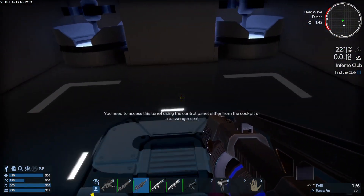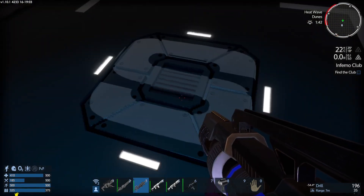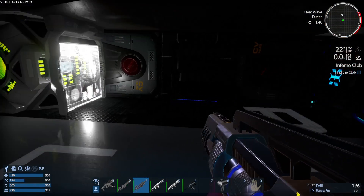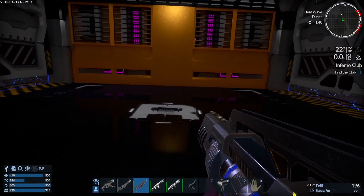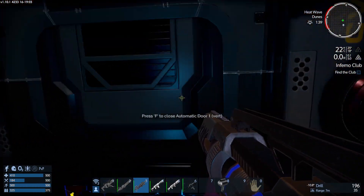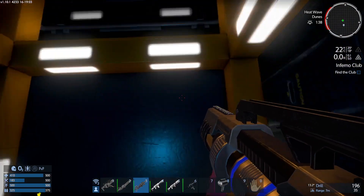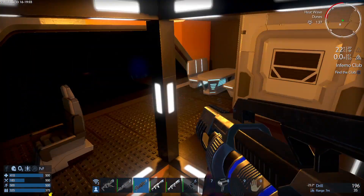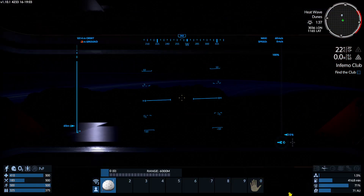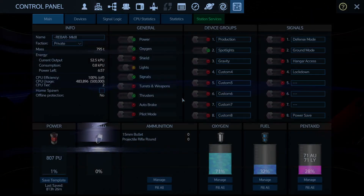Am I going the wrong way? This one says: you need to access this turret using the control panel, either from the cockpit or a passenger seat. Okay, so I do have turrets. Good to know. That's the toilet.